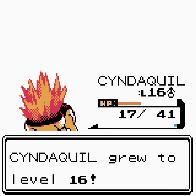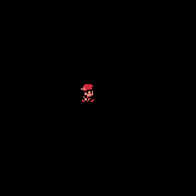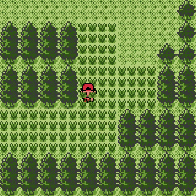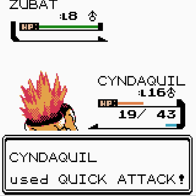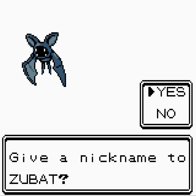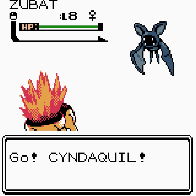Wild Machop — dies in one hit to Ember at the moment. Ember kills Zubat as well. So we've got Zubat, Machop, and Teddy Ursa to try and catch in here. It's still morning. We encounter a Zubat — we Quick Attack it and then try to catch it. There we go — Zubat caught, the Bat Pokémon. That one Pokémon you can almost always count on to be in the early caves of these games.